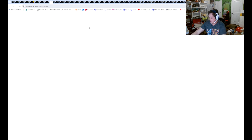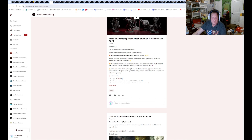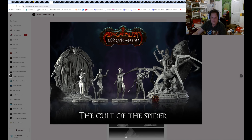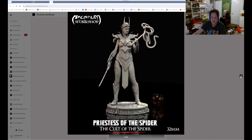Next is Arcane Workshop. I think we are doing Underdark for this one for April. Yep — Cult of the Spider Queen. You got a portal, drowse, and a dryad right there. This will be pretty cool to have.